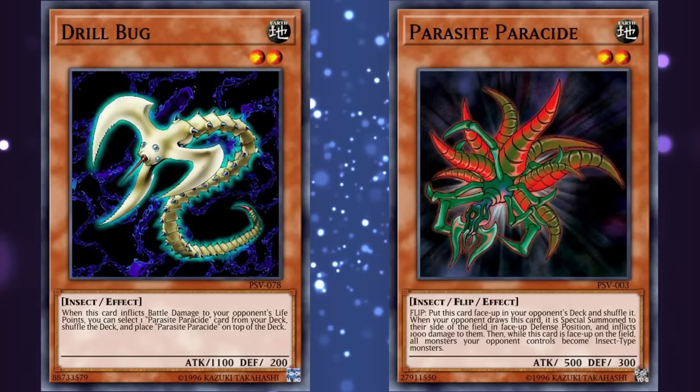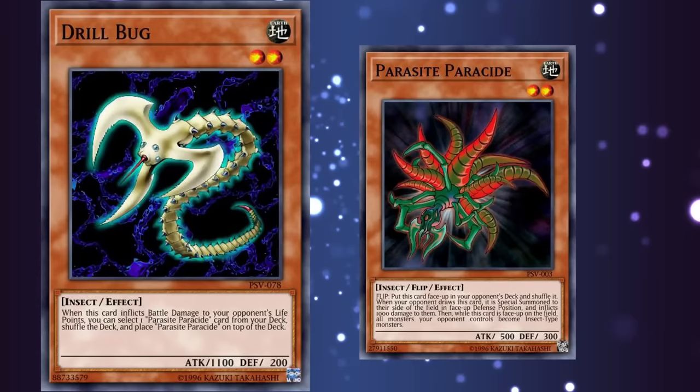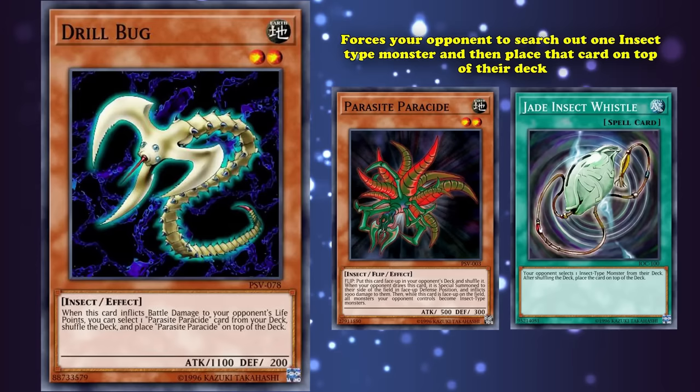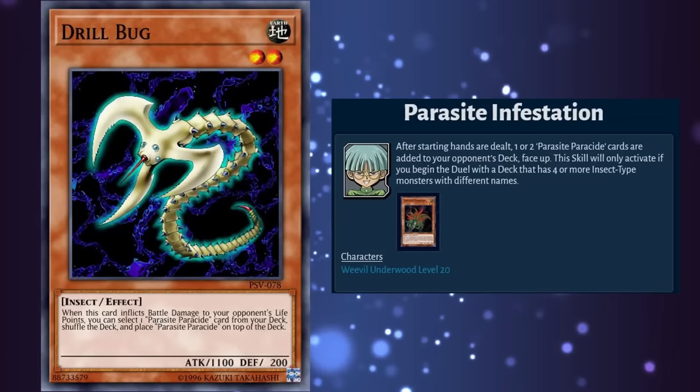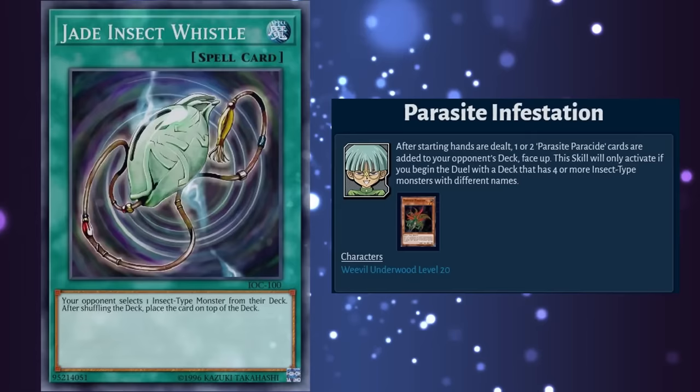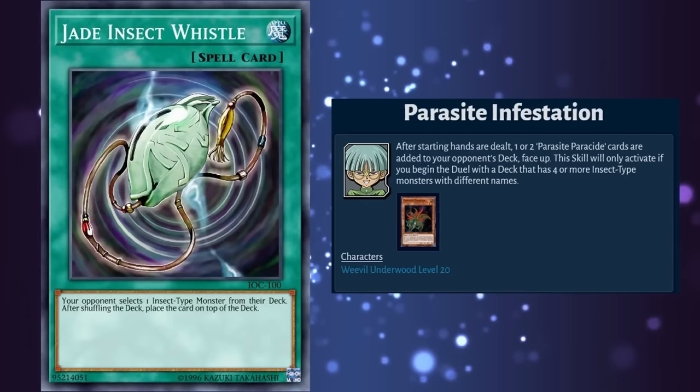Two years later they would release a support card for Parasite Parasite called Jade Insect Whistle, which simply forces your opponent to search out one insect-type monster and place it on top of their deck. This still doesn't really solve the problem of Parasite Parasite not being very good for all the effort it requires to set up and use properly — something that wasn't solved until Duel Links came out, where there was literally a skill that just added the cards to your opponent's deck at the start of the duel, rendering Drill Bug completely useless and Parasite Parasite actually useful. Jade Insect Whistle absolutely saw play in Yu-Gi-Oh Duel Links, because that 1000 life point burn was a bigger deal when your life points only started off at 4000, rather than normal Yu-Gi-Oh where 1000 life point burn is not worth the effort.